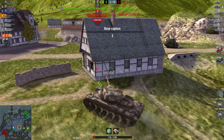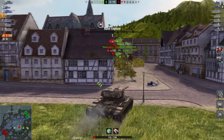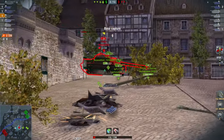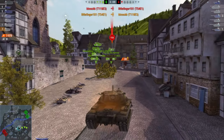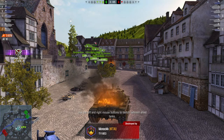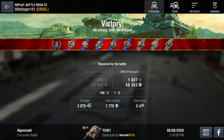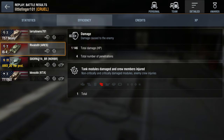I was waiting so that 183 didn't see me, figuring I'd sneak up behind this E3 here in cap. But he's already headed my way. As he turns towards me, we both shoot and kill each other. But 3K as bottom tier — certainly a nice little game there, second highest in damage. And that's what I love about autoloaders: you're just surprised at the end of the game.